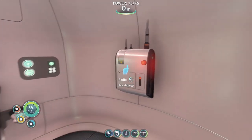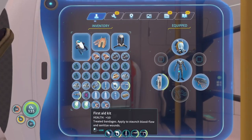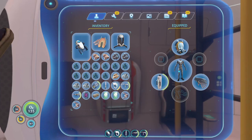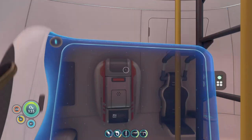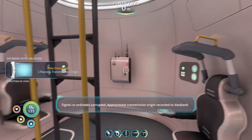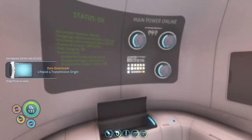This is Lifepod 4. We've landed close to the Aurora. Flotation device is active, but we've got some big old fish in the water with us. I don't know how long we're gonna last. We're close to the crash site, so bring radiation protection. 4 out. Signal coordinates corrupted. Approximate transmission origin recorded to data bank.